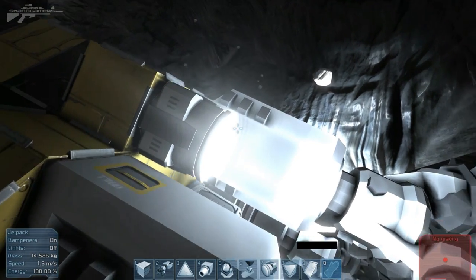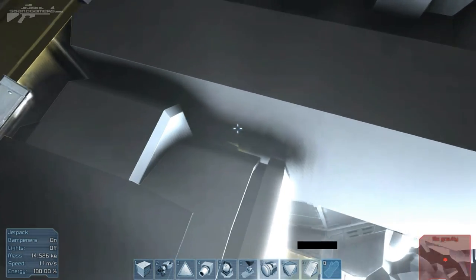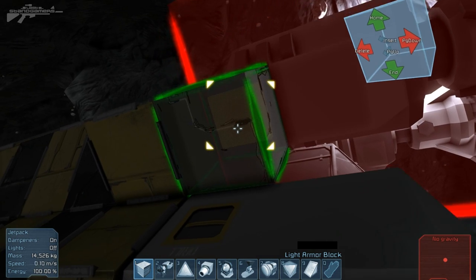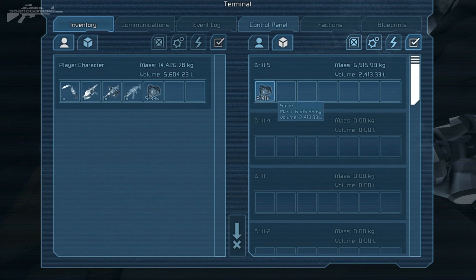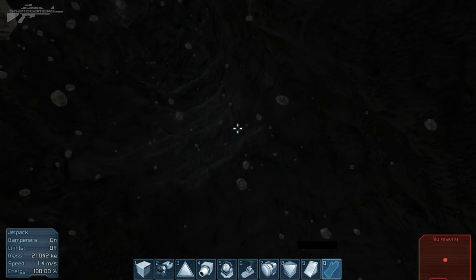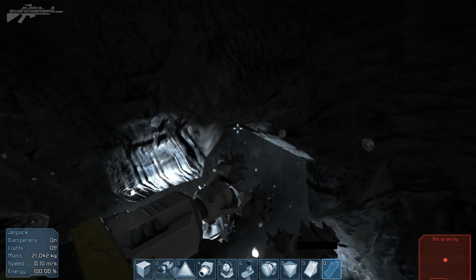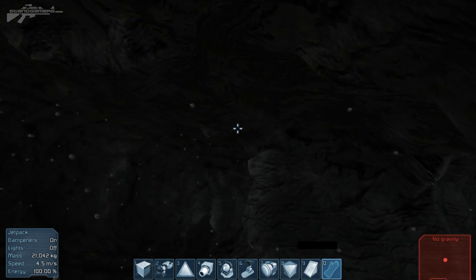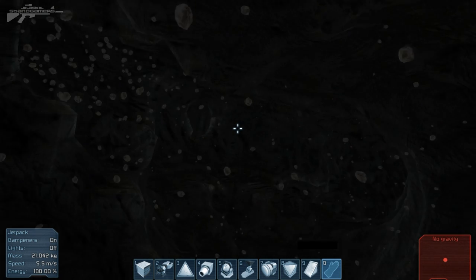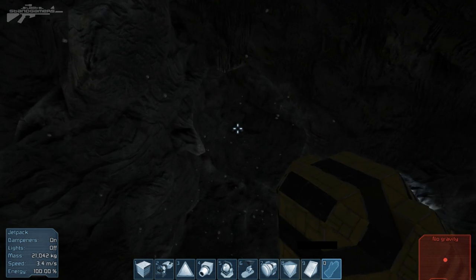We've got one last drill to check out and the control panel is just here behind this light - didn't think of that in the building stage. We've got 7.74k worth of rocks, and you can tell it's affecting my jetpack because I'm drifting all over the place. We have to get out of here now - the entrance is just over here, I believe. I may be lost inside this place forever.